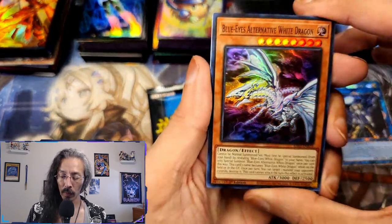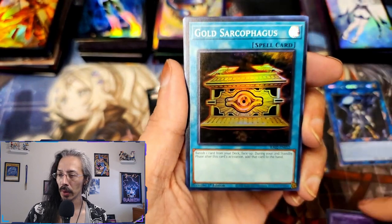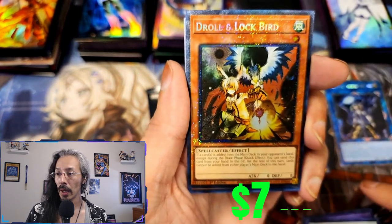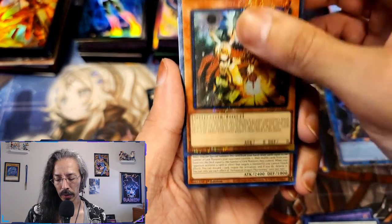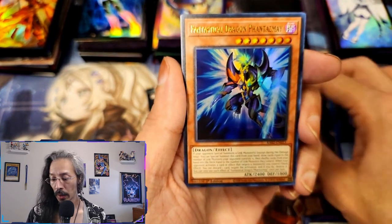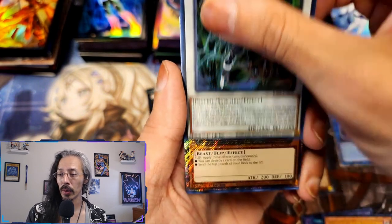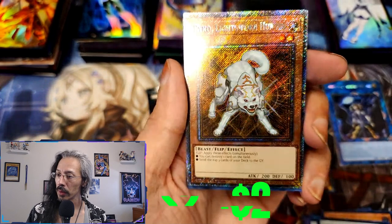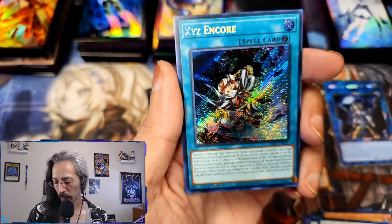Blue-Eyes Alternative, Red-Eyes Dark Dragoon, Gold Sarcophagus, Crystal Wing, an original art collector rare Droll and Lock, Phantasm, Framelord Omega, and a platinum Lightsworn Hunter Ryko — what's up! So we got two plats out of that and an XYZ Encore.